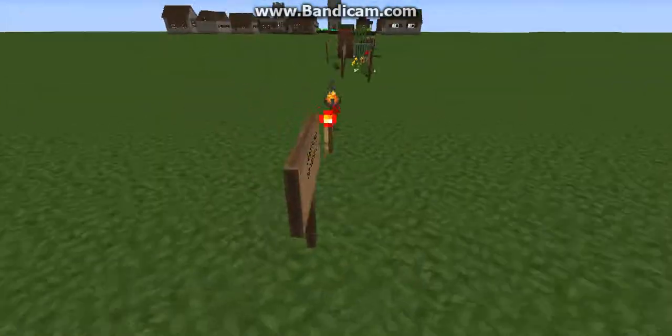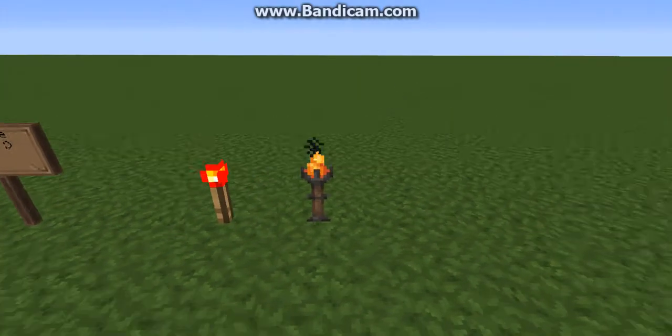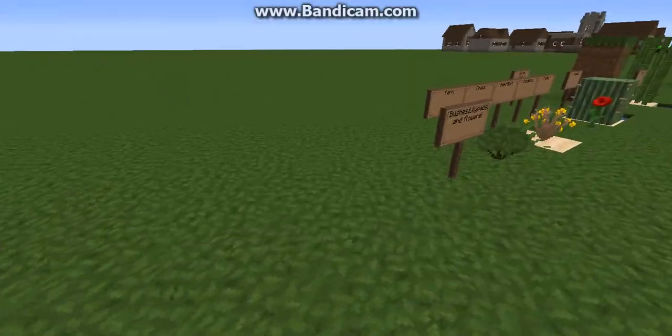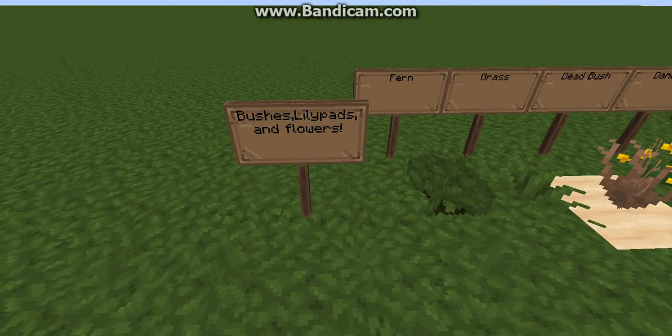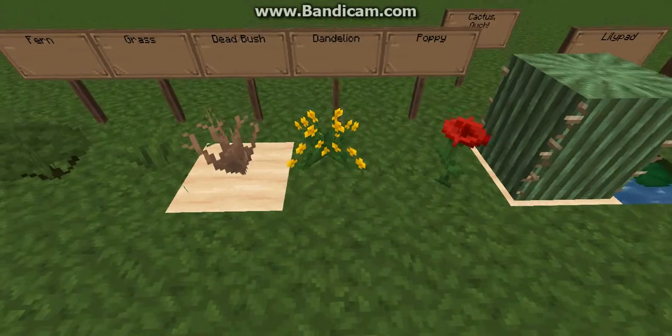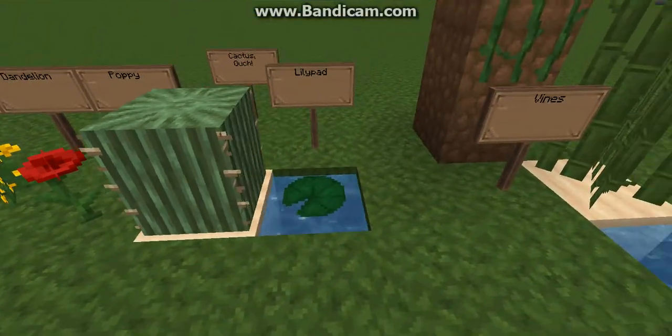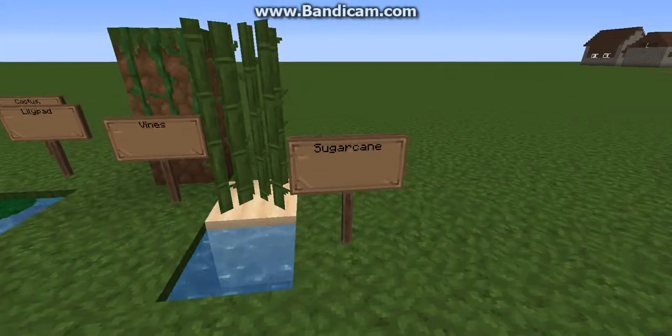Over here are our torches. The redstone torch did not change, but the regular torch did. Over here are bushes, lily pads, and flowers. This is the fern, the grass, the dead bush, the dandelion, the poppy, the cactus — ouch — the lily pad, the vines, and the sugar cane.